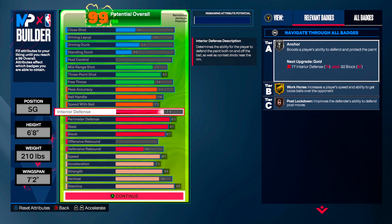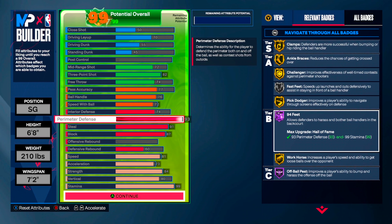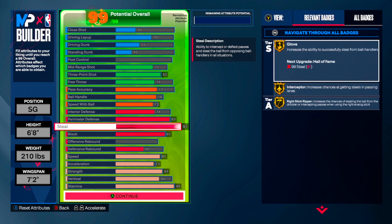You can play defense on the perimeter or interior. You have silver anchor — I've seen it and silver and gold don't seem much different, so you should be good there. Clamps, ankle braces, challenger gold, pick dodger, workhorse gold. You also have a few Hall of Fame badges. 94 Feet is the one where you just push up on them — they get stonewalled, pushed out of bounds, can't move, and have to get the ball up. It irritates the hell out of point guards. Gold works too; silver is trash, I wouldn't even try silver.